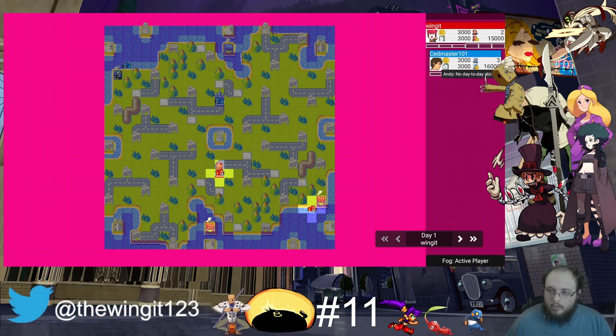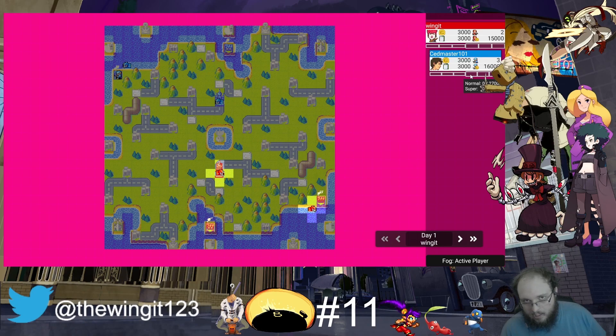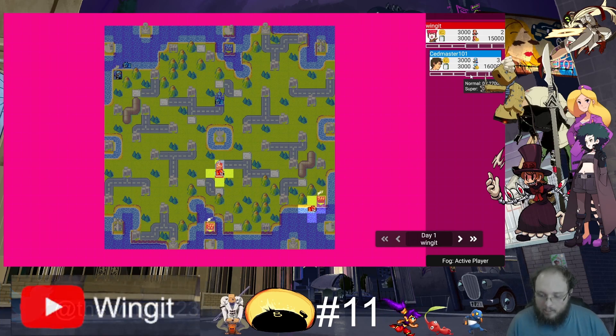We're fighting Andy, who has no day-to-day abilities. His level 1 is Hyper Repair - it adds 2 HP to all his units, and everyone gets a +10/+10 bonus because he gets the daily bonus. His super power is Hyper Upgrade, which is +5 HP, +1 movement, and I think like +20 or +30% attack. I forget the exact percentage, but I know it's a good chunk. He gets a lot of good benefits out of it, which is a pretty good power.